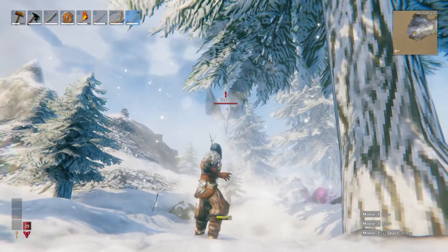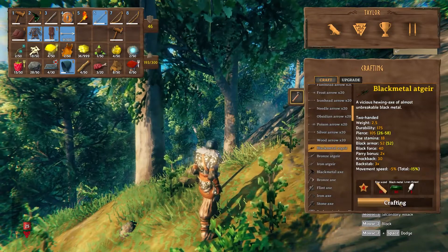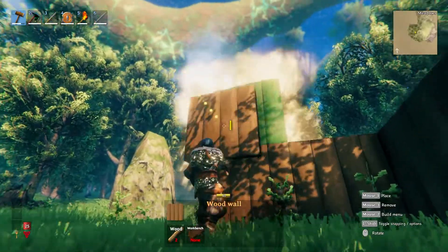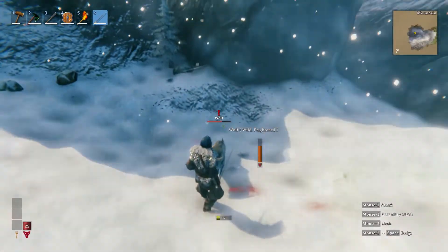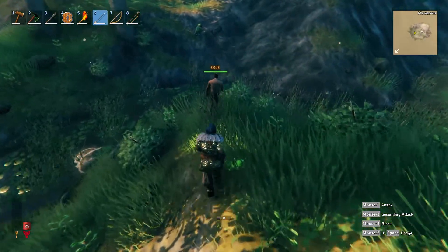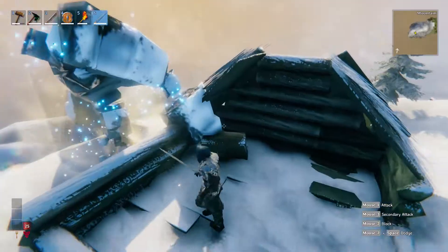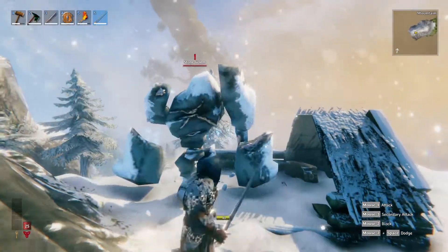Valheim is a survival exploration game set in a Norse mythology world. You can craft weapons, construct bases, and slay anyone who gets in your way. Whether you play by yourself or with your friends, the dangerous world is eager to challenge you. And from small enemies to epic boss fights, you'll need to gear up and prepare yourself for the brutal survival world.